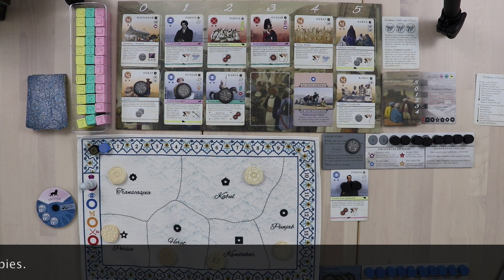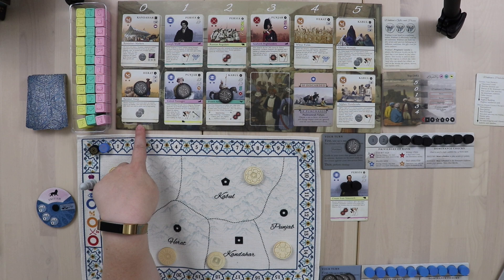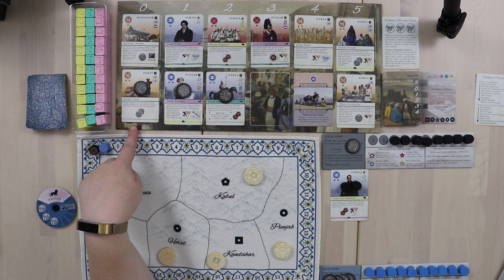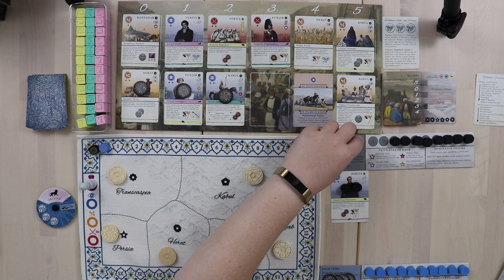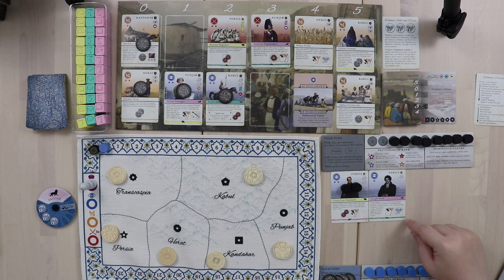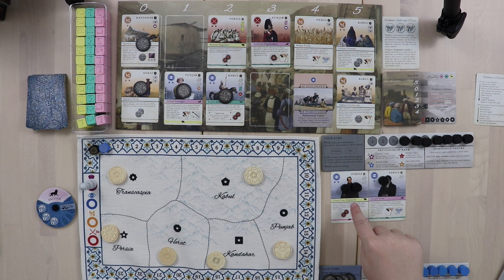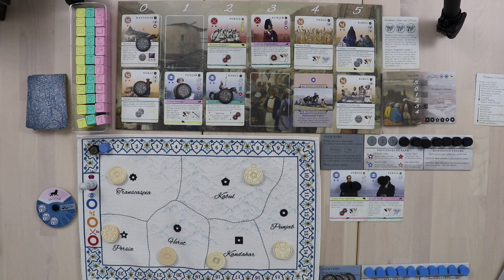For her second radicalize, she can't pick up cards she already placed rupees on — you can't buy back a card you put a rupee on the same turn. So she goes up a row and buys the most expensive card she can afford, which is Joseph Wolf. He puts out another spy, placed on the Persian card which already has spies. So Wakhan is now rocking a whole bunch of Persian spies, and that was her turn — two radicalize actions.